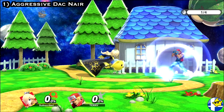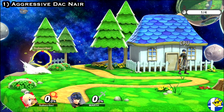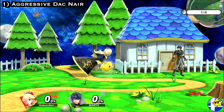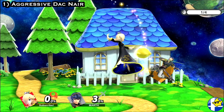Aggressively using Dac Nair is also strong against shields, as you can up tilt with Luma before most characters have the chance to act out of shield. When using this tech, take note of your spacing and opponent's damage, as hitting your opponent near its max range or when they have too much damage will often put them too far away to be hit by Rosa's followup Nair.